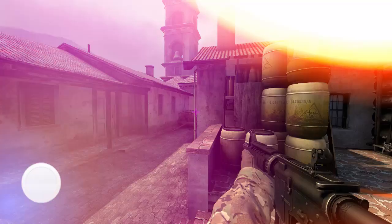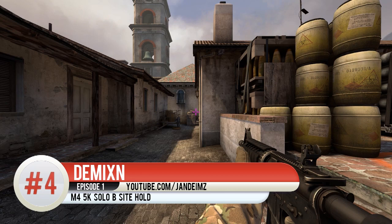Next up at number 4 is De Mixon, who puts his M4 to great use by catching the T off guard trying to execute. He then falls back to clean up any remaining threats coming from CT spawn and Ruins.